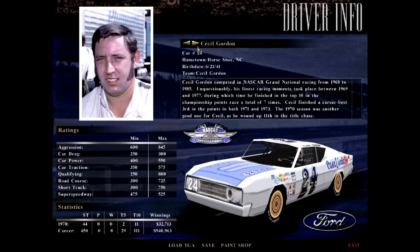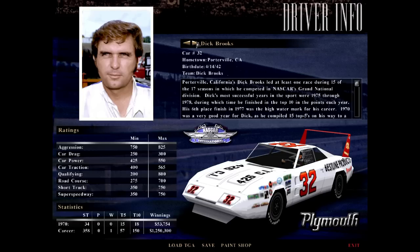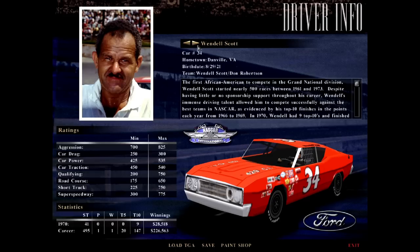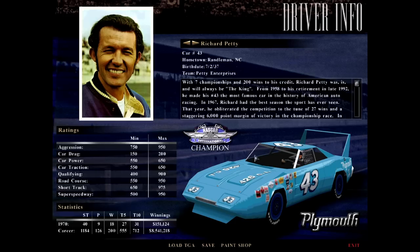Donnie Allison in the 27. Dave Marcis, without his Goodyear cap oddly enough, racing the 30 car. Dick Brooks. Plymouth was also included, and the Plymouth Superbird was the other winged car. Richard Petty famously drove it. Wendell Scott in the 34 car. Pete Hamilton, the winner of the Daytona 500 in 1970 and a driver from my neck of the woods in New England, just had a short run in NASCAR. And then Richard Petty, of course.